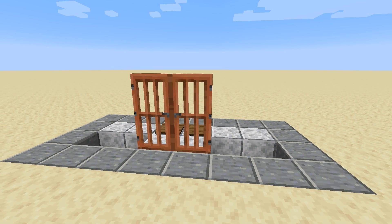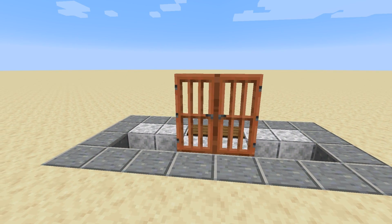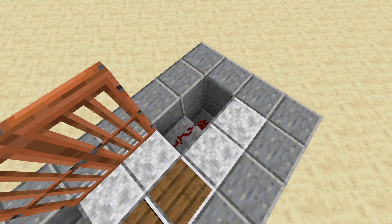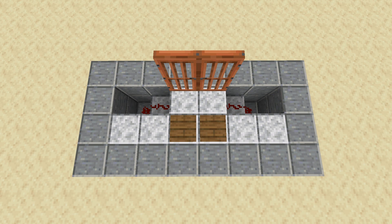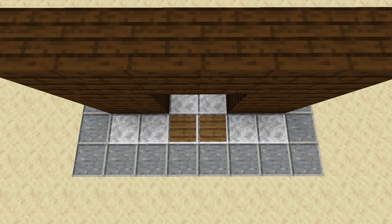As an afterthought, there are a few notes and possible augmentations to the build. First, are the holes to the left and right of the doors — never try to fill them in. There's nothing wrong with covering them up, but don't place anything in them.